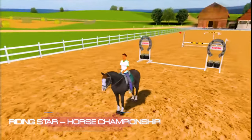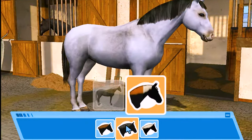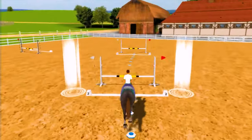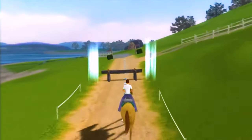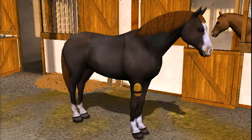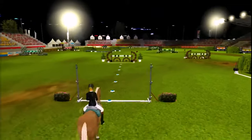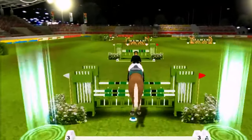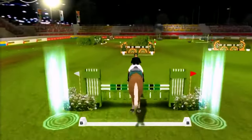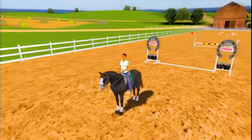Riding Star Horse Championship. Ride like a world champion. Breathtaking action, challenges in show jumping, dressage and cross-country riding are waiting for your talent. You train riders and horses and lead them to success. The world championship venue, the world's biggest riding stadium in Aachen, invites you to take part in the finals in the large show jumping stadium and the Deutsche Bank Stadium where the dressage championships take place.